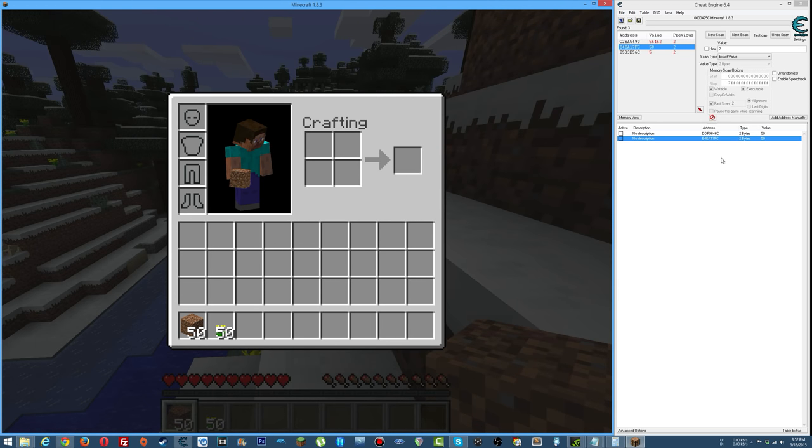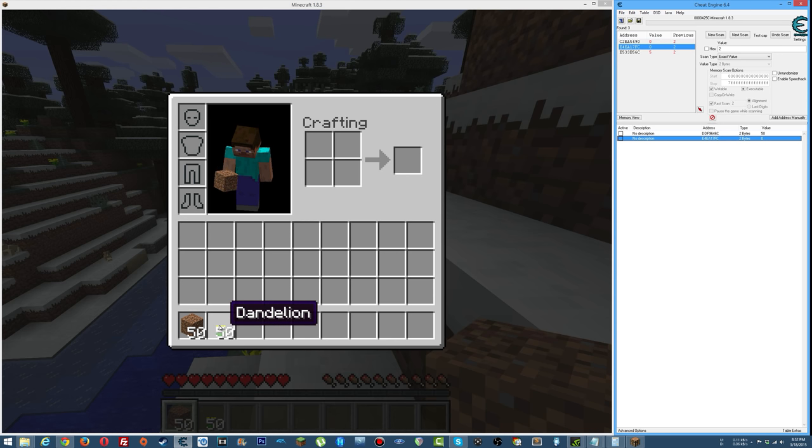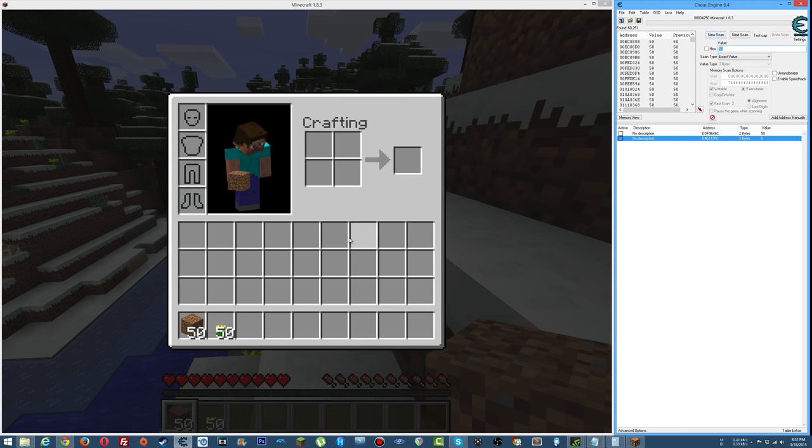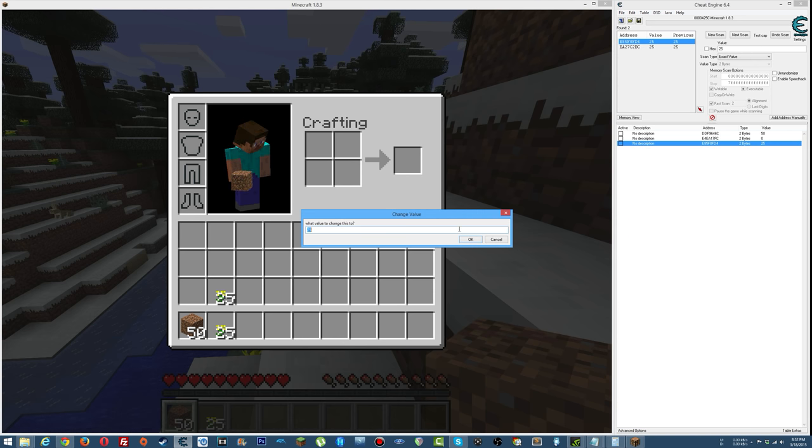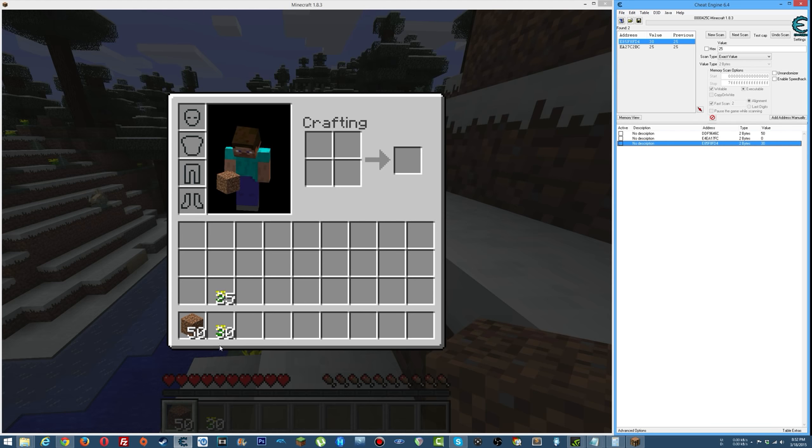Right-click — you got half of 50, so that's how you duplicate items. It's very important not to move the item to a different slot, because when you put it back the container refreshes and it's a completely different value in memory now — see how this is zero. The memory address changed. Do a new scan for 50, take half, search for 25. One of these is it — let's try the top one and change it to 30. There we go, it changed to 30.